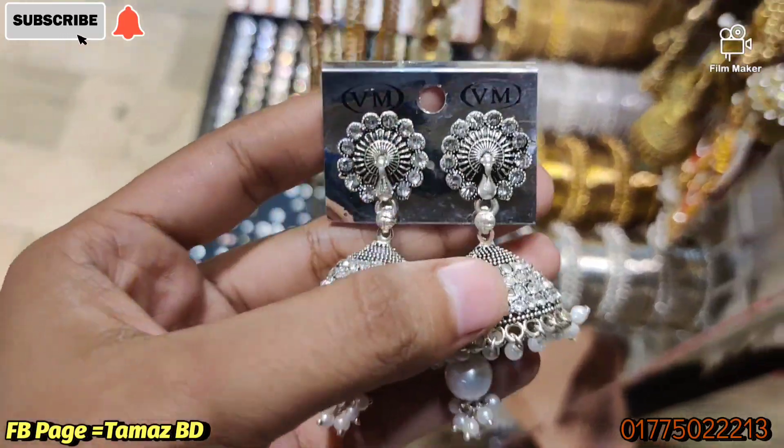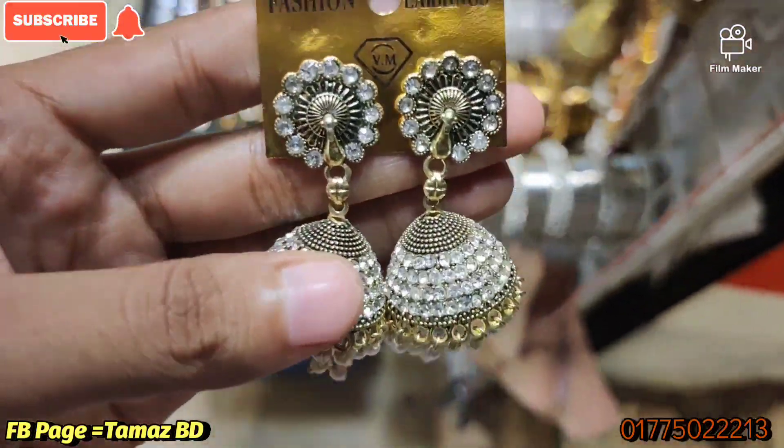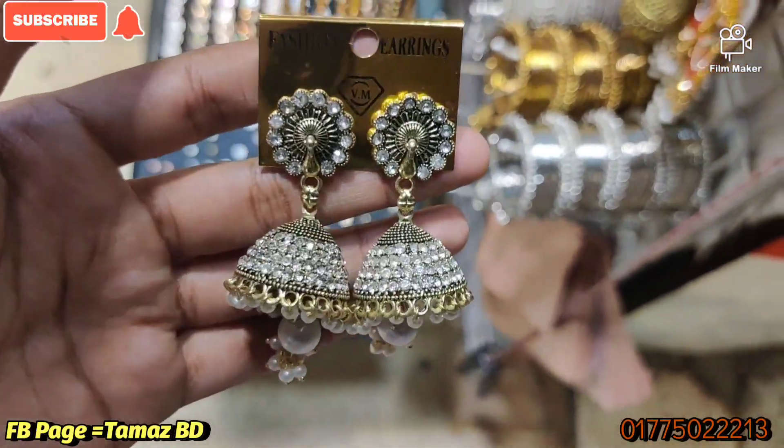We are going to have the direct color. We have the antique products, which is a silver product. We are going to have white and stone. This one will be eligible for a high price.